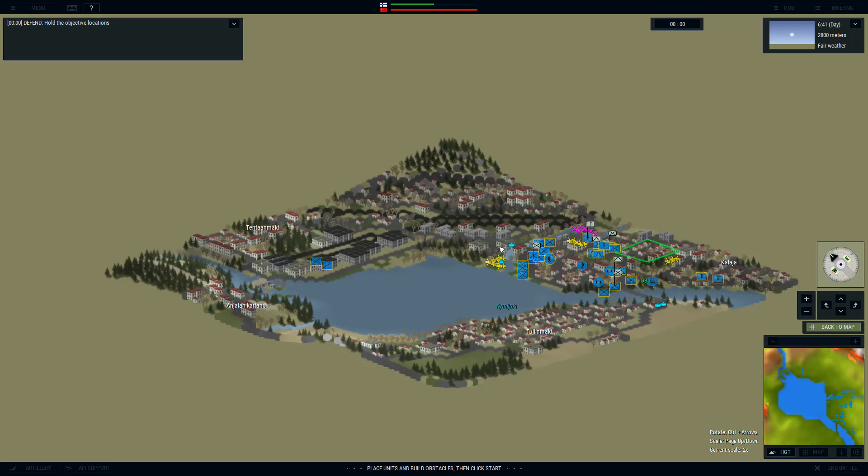Welcome back to 1981 Finland, where we're defending the small town of Inkeroynen against the Russians. The Russians are going to be attacking from the west — Anjalan Kirtano — and they're going to be overlooking our positions from the west bank of Lake Kimjoki.